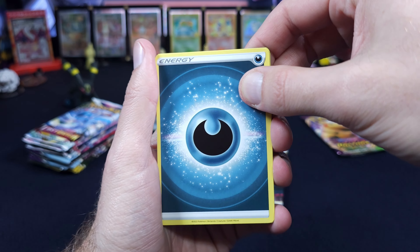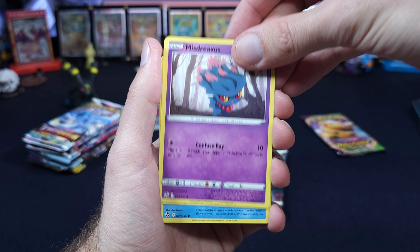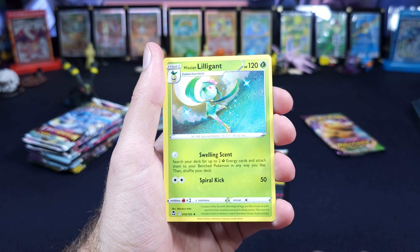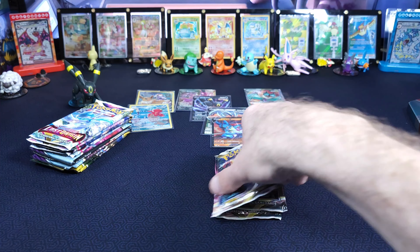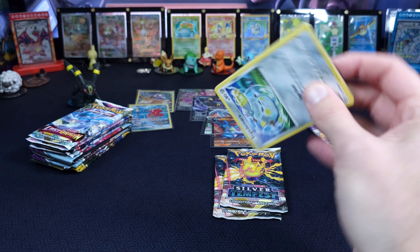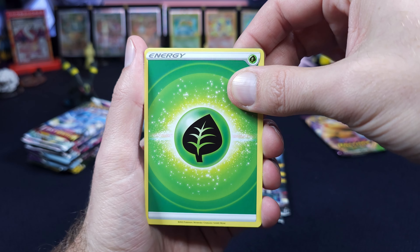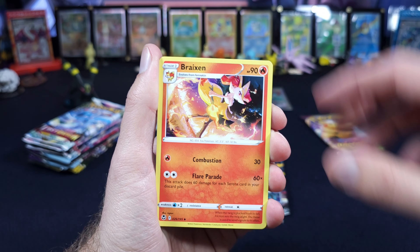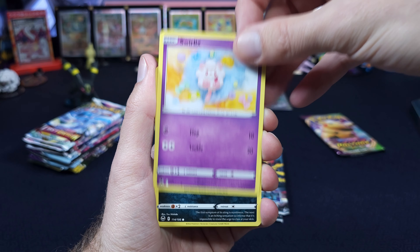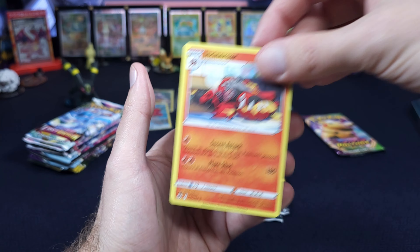Let's go ahead and dive into these Silver Tempest — see if we can't add to it. If we pull one of those Alt Arts it may just end up in the members giveaway. Mr. Mime, Walrein, Murkrow, Emolga, Walrein — it's not going to be with that pack. Three more Silver Tempest. Really good Trainer Galleries in this set though. That Rayquaza is actually a top card — about $30 right now. Lopunny, Togedemaru, Sandile, Swirlix, Mareanie, Indeedee, Noibat, and an Incineroar.